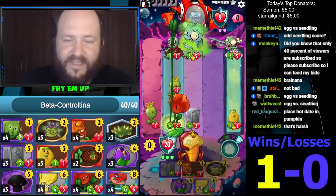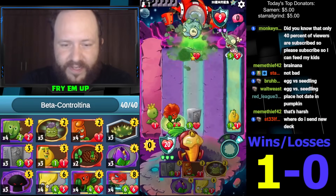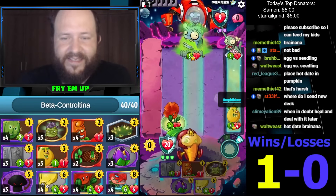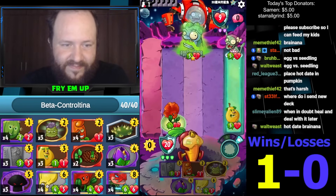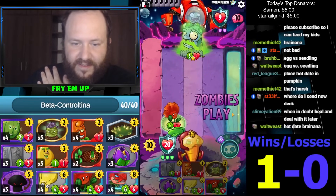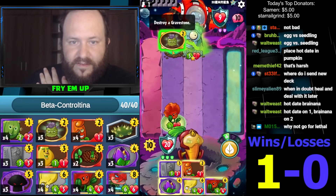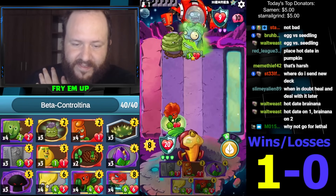We're sitting on 20 health, we're doing pretty good here. It feels like we need a little bit more win condition — like Brainana is good but not against Zima. Honestly we probably just ignore this at this point.